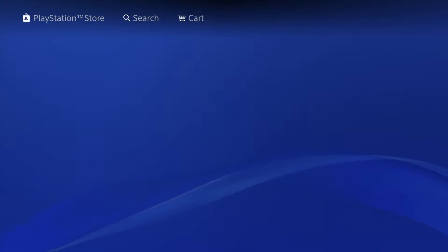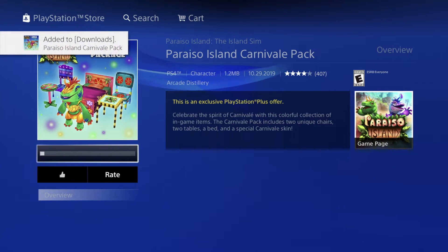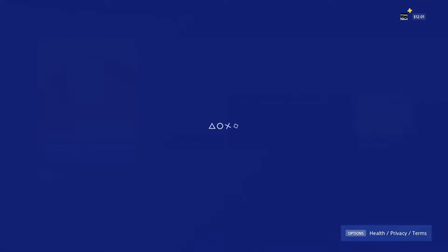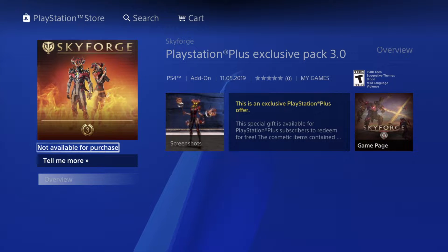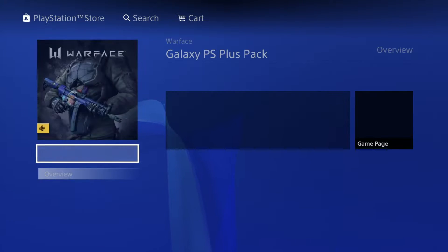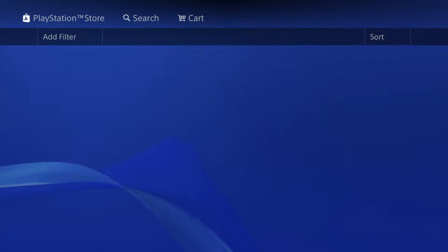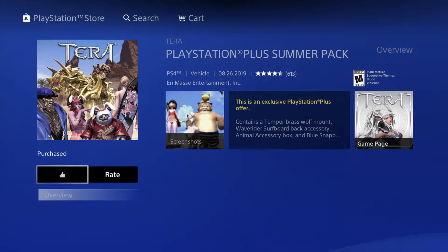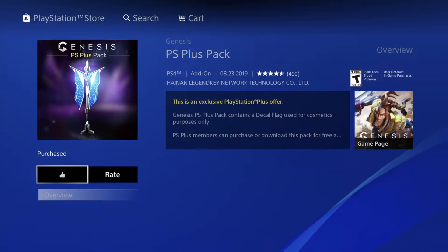We're gonna go into this one, download it as well — there we go, 'purchased,' I prefer getting that message. Going into this next one, download as well — there we go, it's downloading the pack. I can just get out of it while it's doing that. You don't have to wait for it to fully download before moving on. Let's keep scrolling down and downloading the rest — same thing for every single one of these.